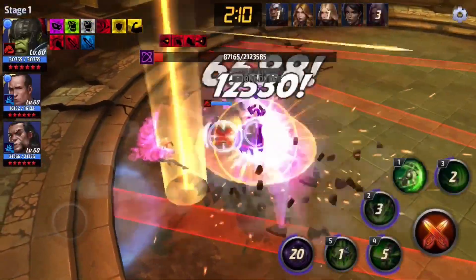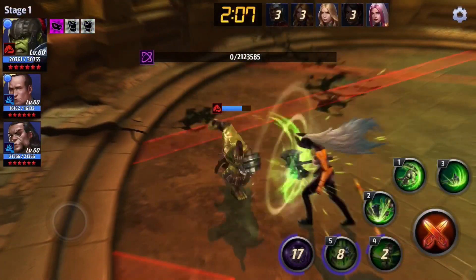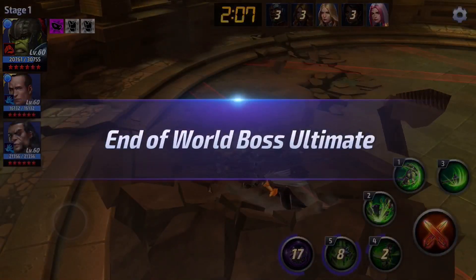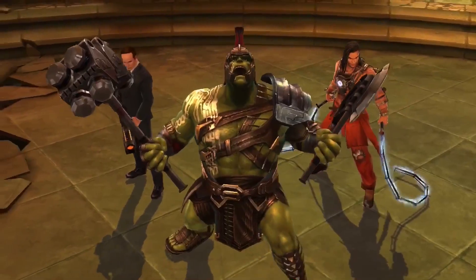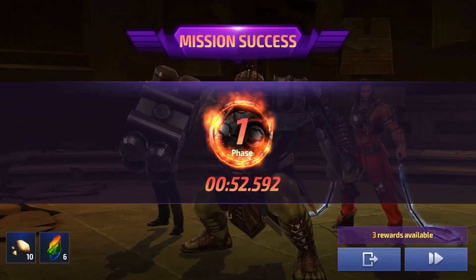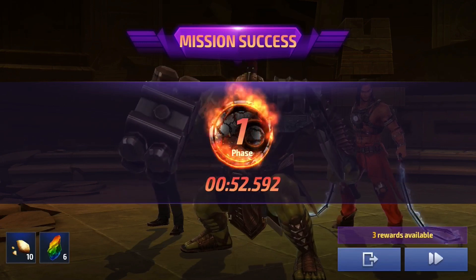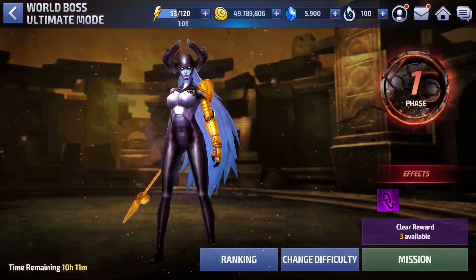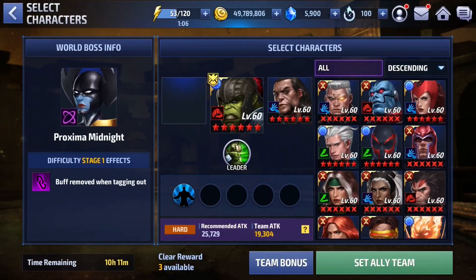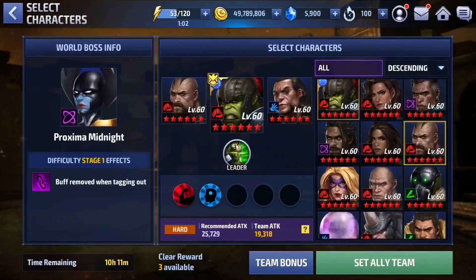I'm gonna do an extra run and drop Coason to show you guys what it looks like without him, because that was actually a lot faster than I've ever been with him before — generally it's over a minute. So if you want to see what it looks like without Coason, just stick around for another minute or so. Let's drop Coason real quick.